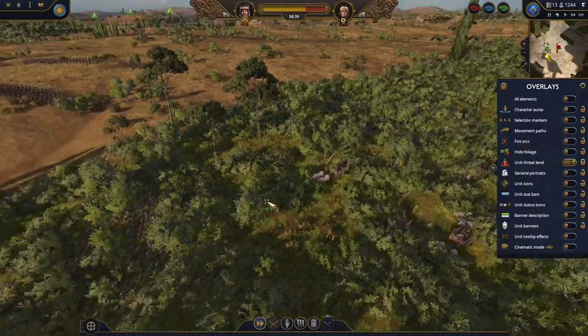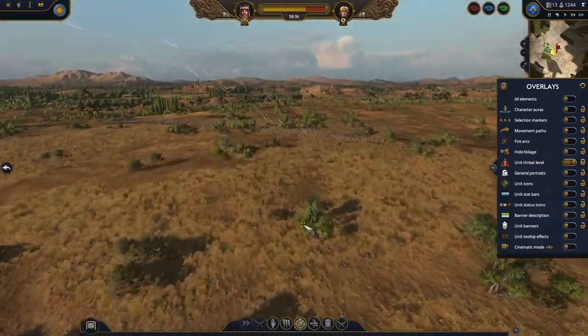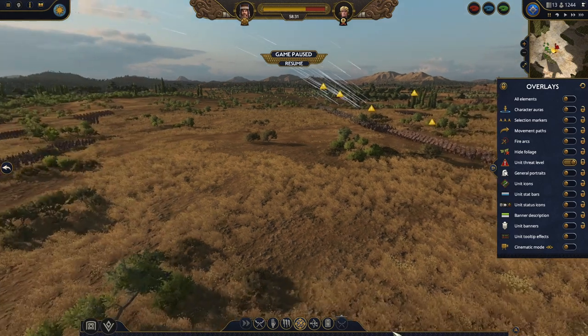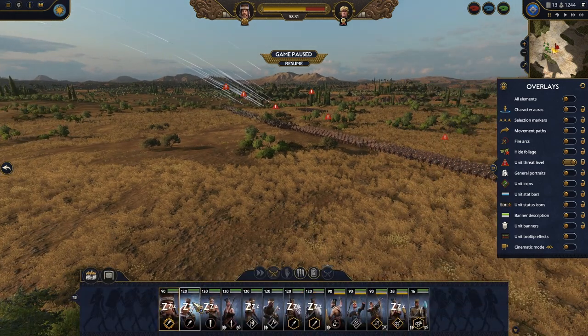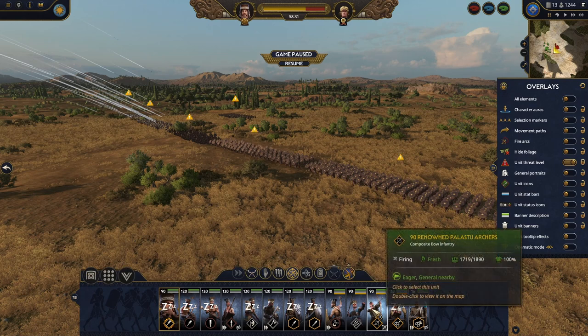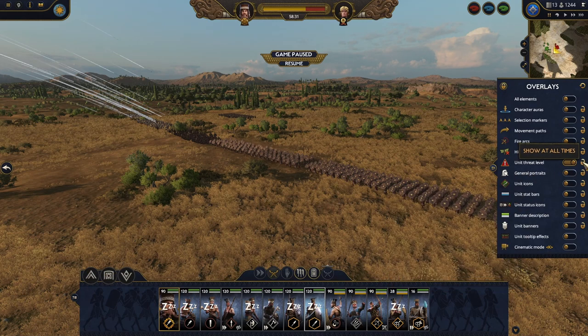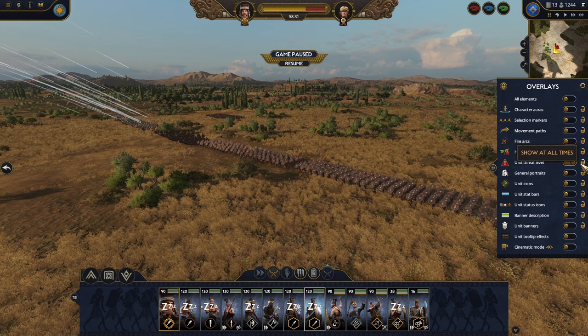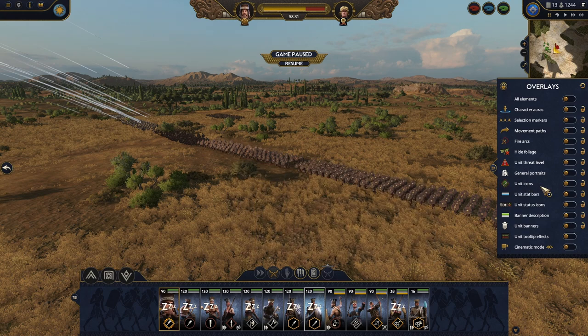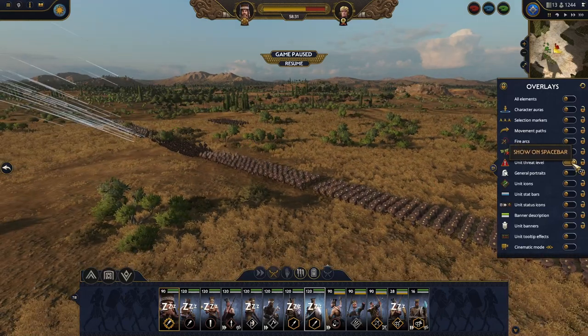Next is the unit threat level. Let's say there is some opponent army going in. When I select a very cheap unit, it's really afraid — very high threat. When I select some very strong unit, it's very low threat. If you look at the card in more detail, you will see it's still showing the low threat level. The only difference is that the unit icon, the very small one, is or is not shown.